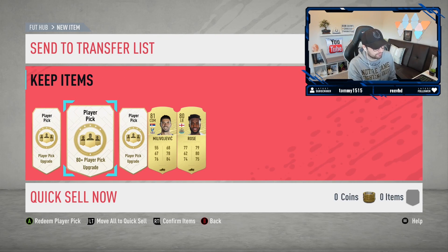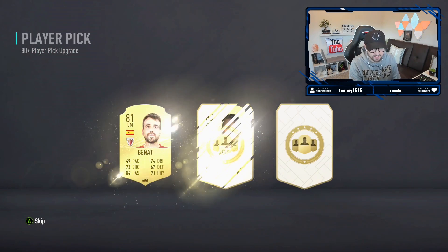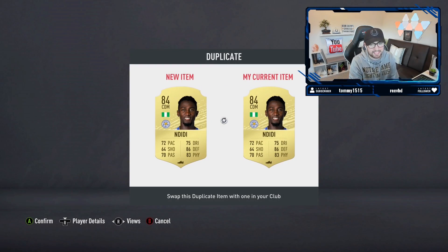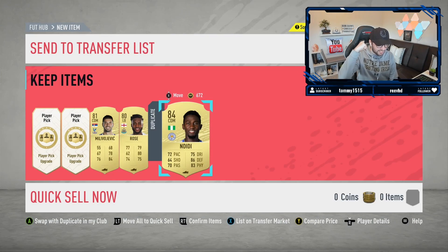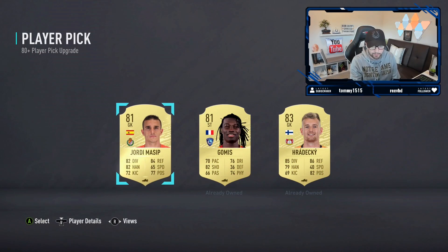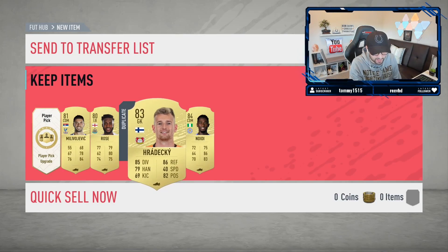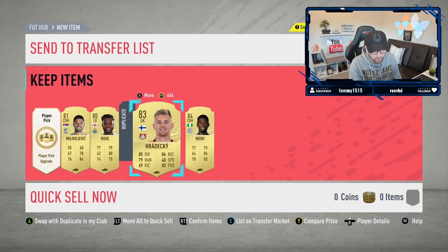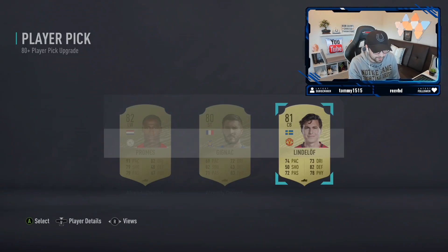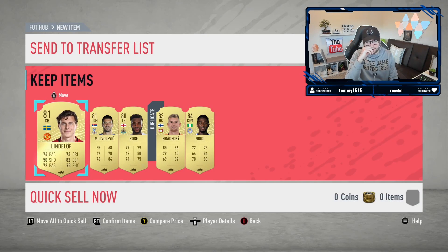You guys want number two? Okay, if this is Mbappe or Van Dijk, that's 12k thief points in the chat. Unlucky boys - we'll still take NDD though, it's 84 rated. Please be tradable - nice! The one we had in the club was in fact tradable, so no thief points for you guys. Got an 84 rated card - honestly I'm loving these packs. Even though we've not had a walkout this time around, we've got a couple of boards at least. This is definitely the worst selection out of the five packs so far though.